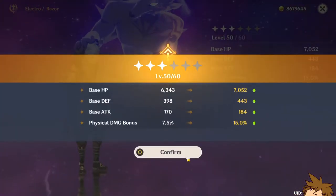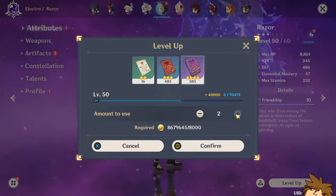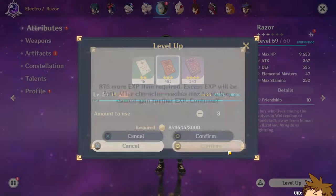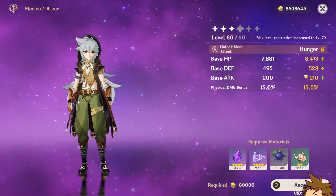We're just going to turn all of these in — boom, ascend! I think we can only ascend one more time after this. The whole thing with Razor is that he is a physical damage dealer, which is a little bit unusual, but it's going to make him more fun, especially since he's electro — it's going to be really easy to get the superconduct.